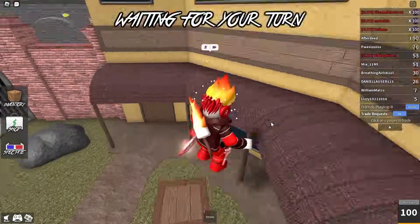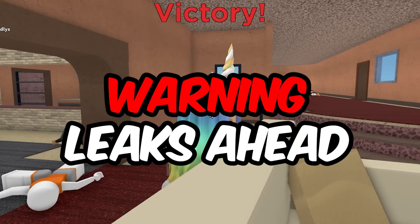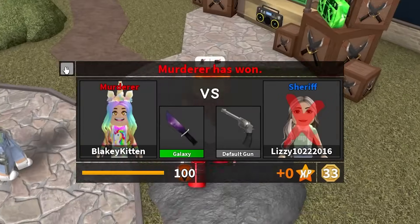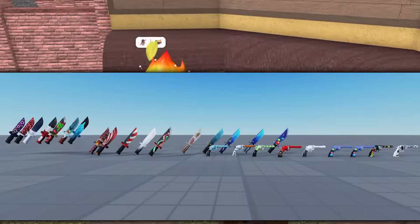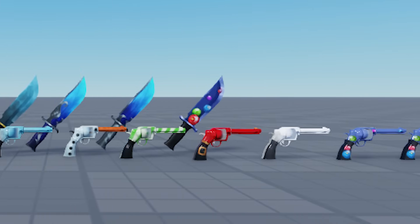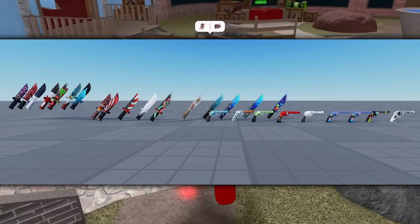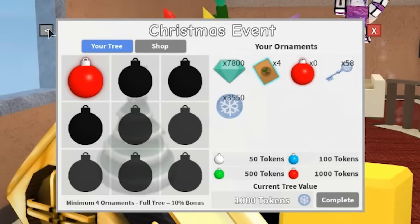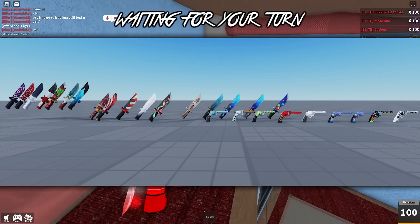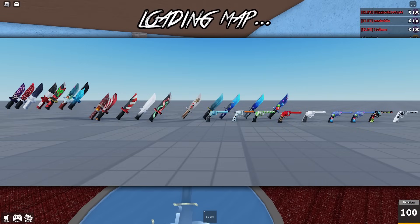Now the next things I want to talk about dive into leak territory, so if you don't want to see any MM2 leaks, you're free to back out of the video now. A couple weeks ago, a lot of Christmas items got leaked for this year, which are most likely going to be coming in the brand new Christmas update. All of these items you can see on screen are most likely going to be in the brand new Christmas box and the Christmas main event, and maybe even some could be for a potential brand new feature if the MM2 team decides to do something new for Christmas.